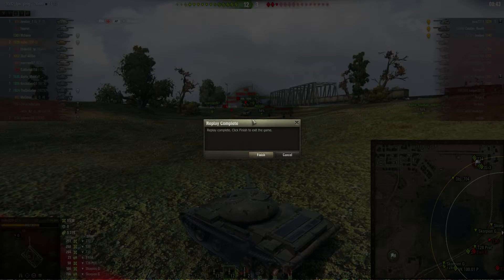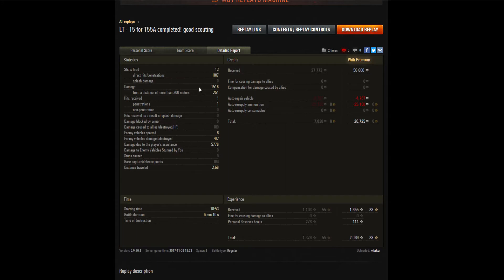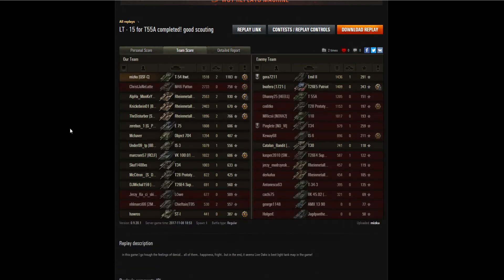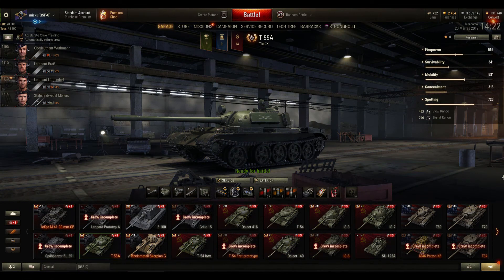Let's see in the postgame stats if I did. Here we are in the postgame stats: five thousand seven hundred and seventy-eight spotting, one thousand five hundred and eighty in my own damage. That does push me over seven thousand combined. And yes, ladies and gentlemen, I did get my tank! I got the T-55A. It was about time - that tank came out so many years ago. Thank you for watching and enjoy - I hope you enjoyed this bonus video. Bye bye.